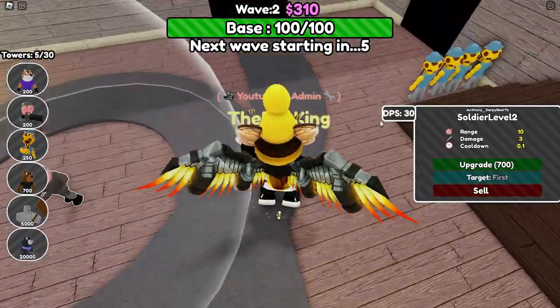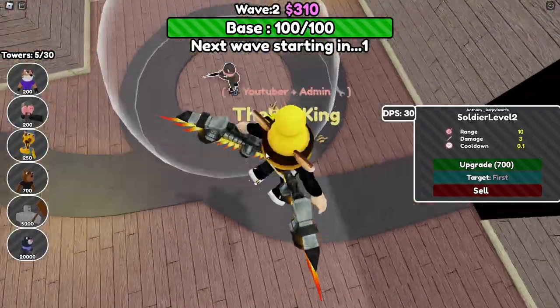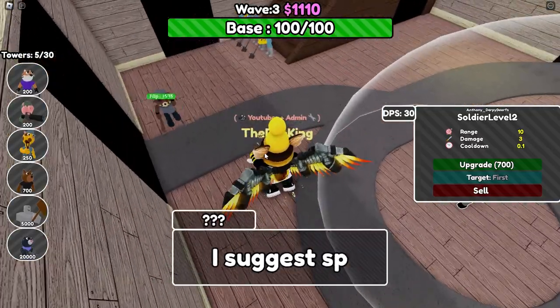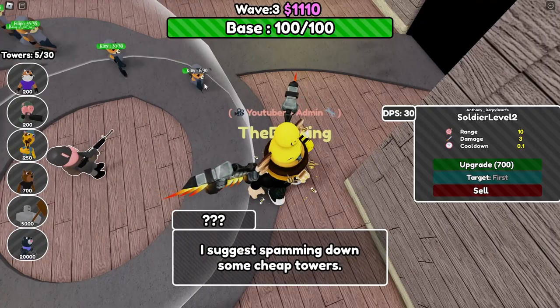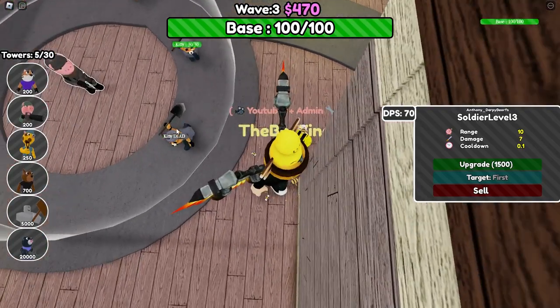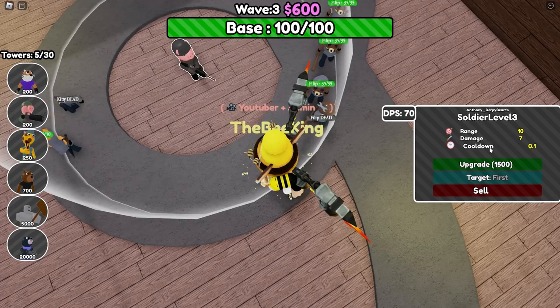Level 2 Soldier: 10 range, 3 damage, 0 from 1 cooldown. We'll see this in action — it does the job. And then Level 3: 10 range, 7 damage, 0 from 1 cooldown.